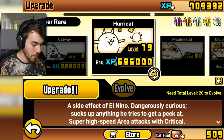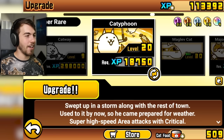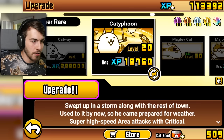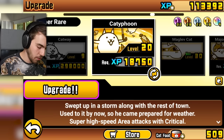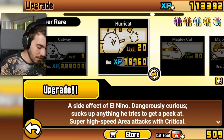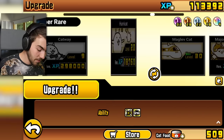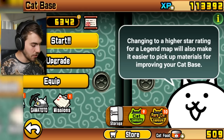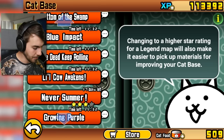Boom — now I'm good. Cat Typhoon! Swept up in a storm along with the rest of town, used to it by now, so he came prepared for weather. Super high speed area attacks with critical. They were always area attacks — nothing else changed, he just looks a little different. Maybe some things were better than they were before. This is great. Now where's Facing Danger when you need him? I love throwing this guy out with Facing Danger. Let's go to Blue Impact.